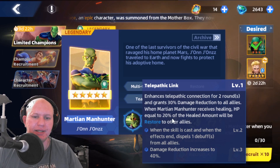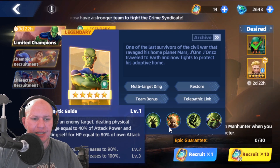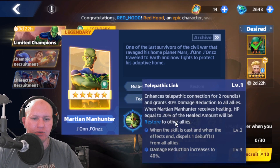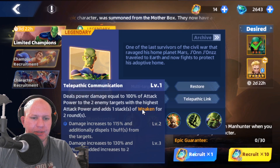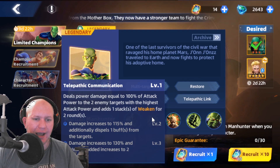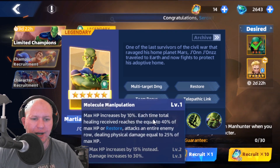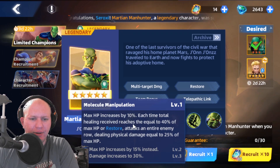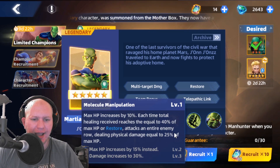HP equal to 20% of the healed amount will be restored to other allies. His basic attacks the primary target, dealing damage and healing himself — so he heals himself and then shares it with the rest of your team. He deals power damage equal to 100% of his attack to the two enemy targets with the highest attack power, applying weaken to them. His max health also increases each time total healing received reaches 40% of max health, or he can restore an entire enemy row.